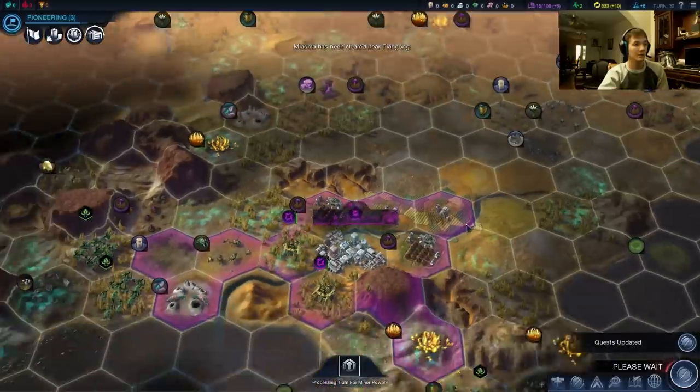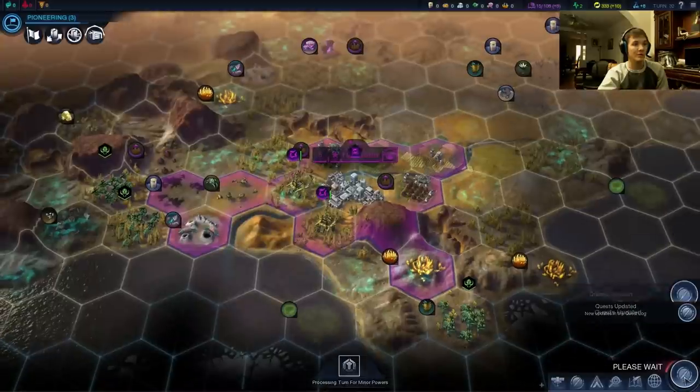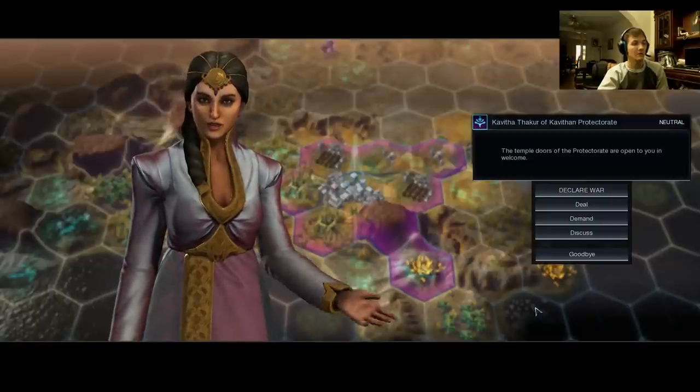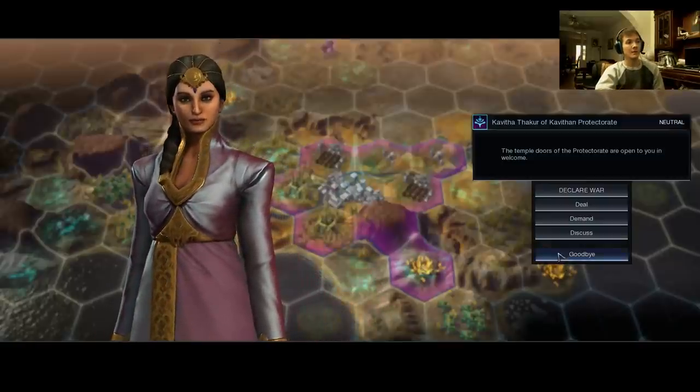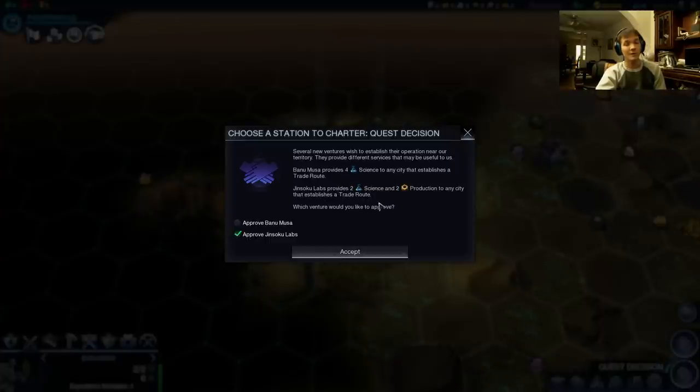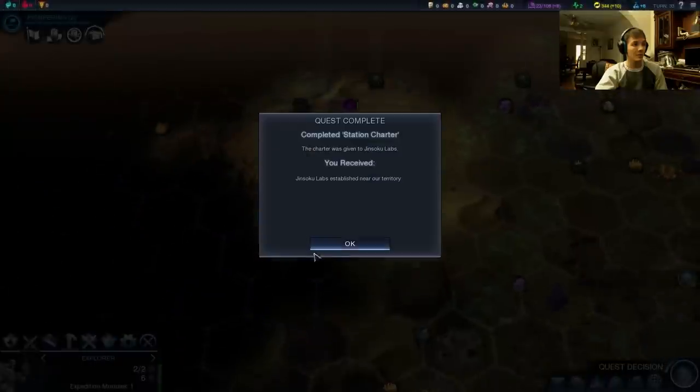So we've got another quest. The temple doors of the Protectorate are open — looks like Kavitha landed. We have a choice here between a science-heavy station and a science and production station. I'm going to go with the Jinsoku Labs. I really love stations that have a good even split between production and some other resource that I like, which is either science or culture. So we're going to go with Jinsoku Labs.